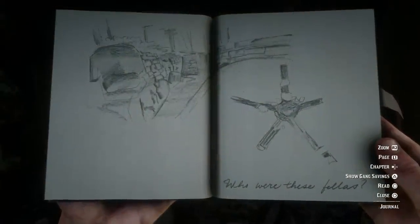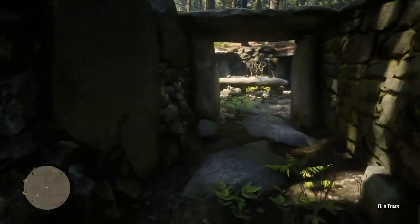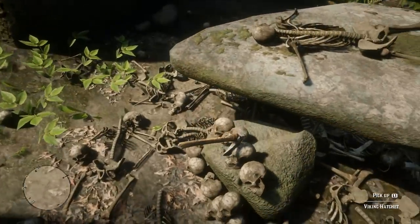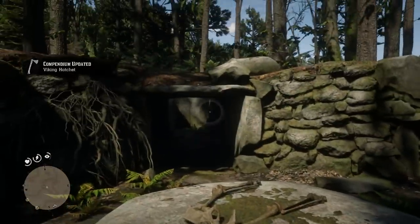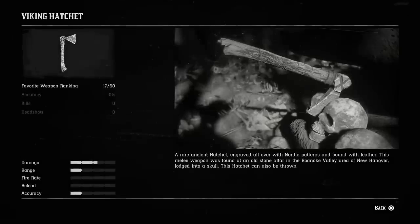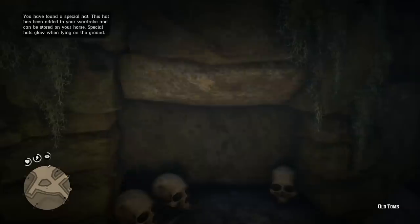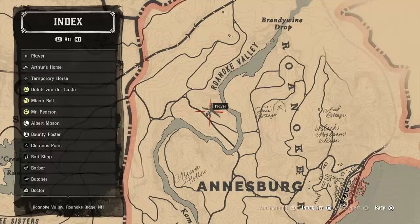Another really cool melee weapon is the Viking hatchet, found at the old Viking tomb — pretty easy to find. Go to the tomb and the hatchet will be lodged inside a skull next to a rock. It is a rare ancient hatchet engraved all over with Nordic patterns and bound with leather, found at an old site altar in the Roanoke Valley area of New Hanover. As a bonus, it can also be thrown. You can also find a Viking helmet a little further along, located north of Ansberg.